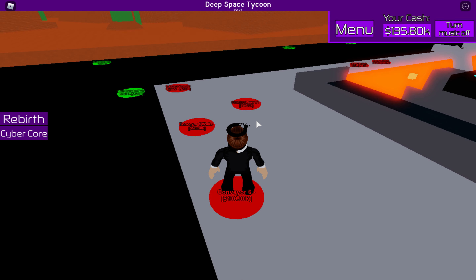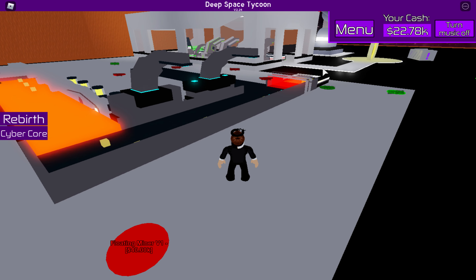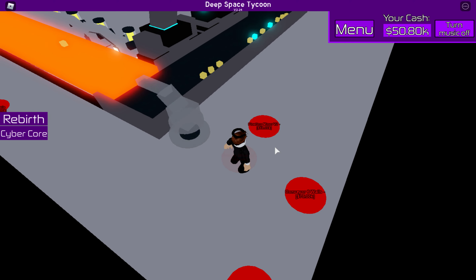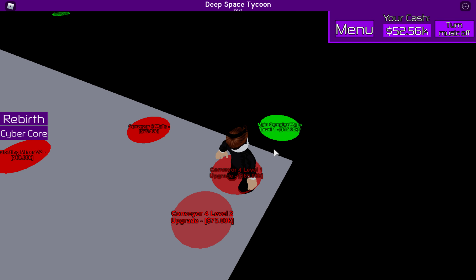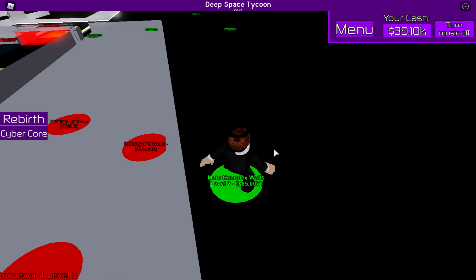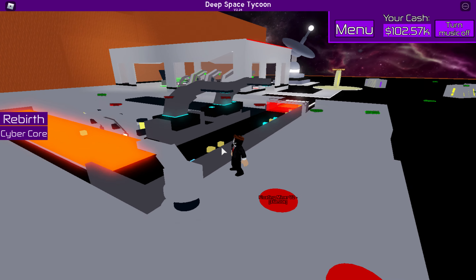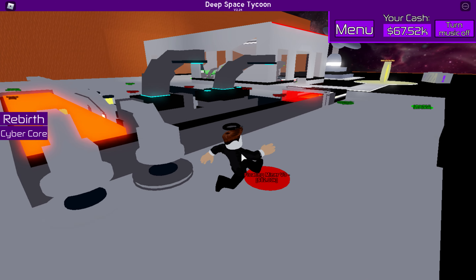We just entered the desert area. It's a little laggy because I'm recording. Let's check out the floating miner. I also have the mushroom planet but it's really expensive — more expensive than this area. So I like to do this area first because it's not as pricey. I like my money and I like keeping it and using it.